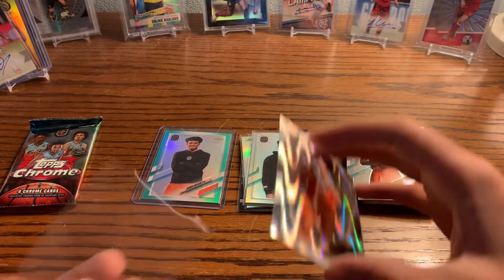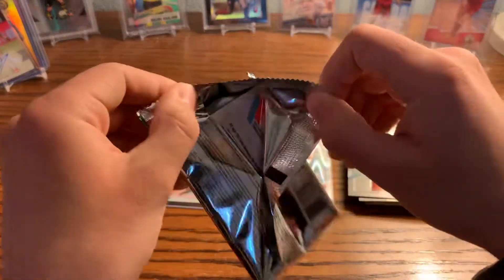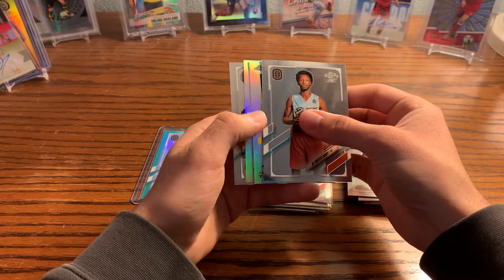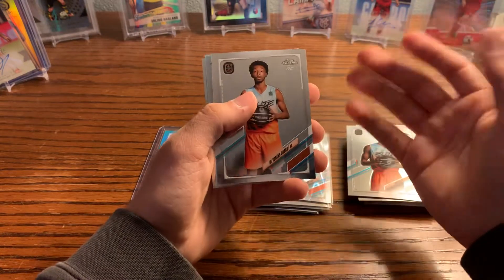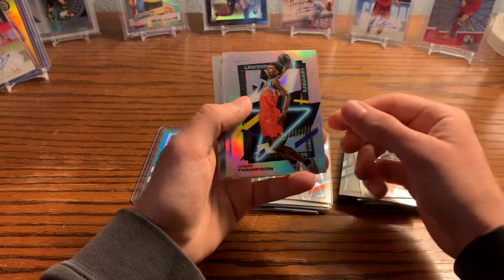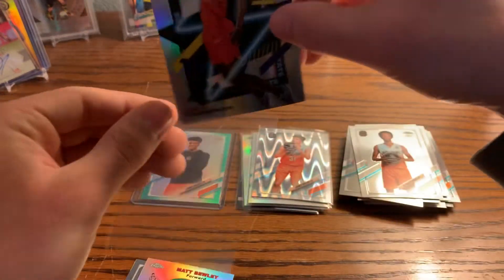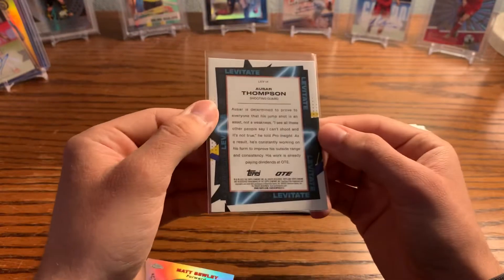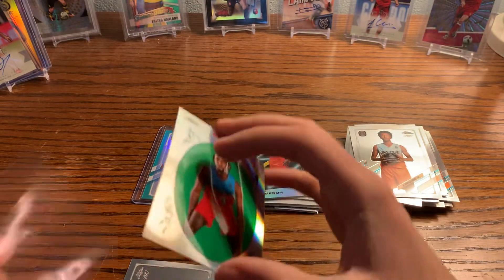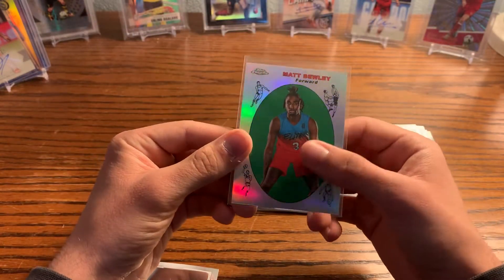These cards just look dope — that's why I love Chrome. By the way, these blasters retail for $22 at Walmart; if Target carries them, they'll probably be $20, so this is actually a pretty affordable product. We pulled a Levitate insert of Al-Star Thompson — that thing is dope, awesome inserts. Him and his brother are definitely the highest-touted players from what I've seen online. Matt Brulee is another one I've heard a lot about.